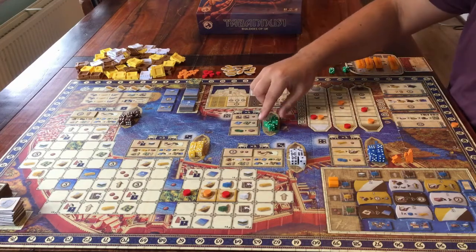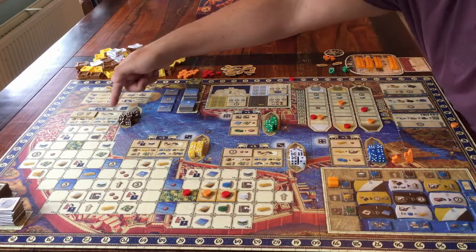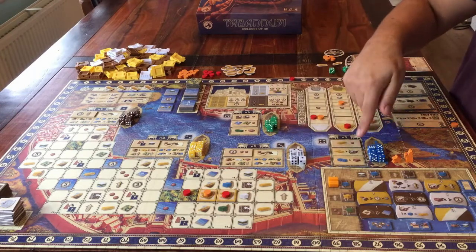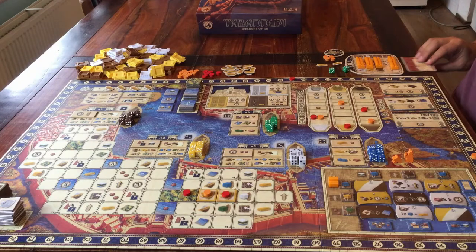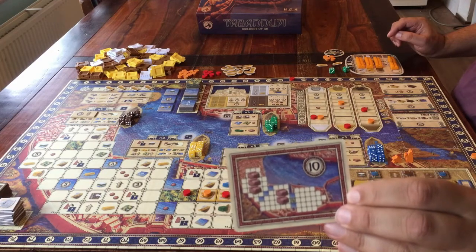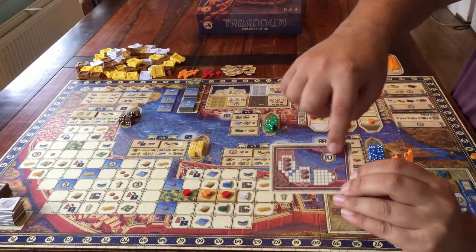When the game is completely over, you do a bonus scoring where each area gets its own special scoring moment again. This is where you get your last points. Plus, each player has one secret goal card — an objective. If you manage to get what the card is asking for, you get those points as well at the end of the game.